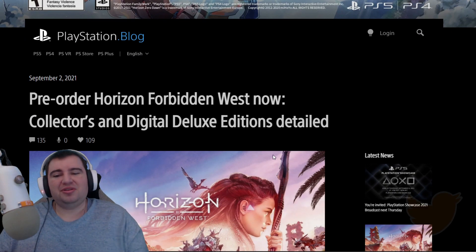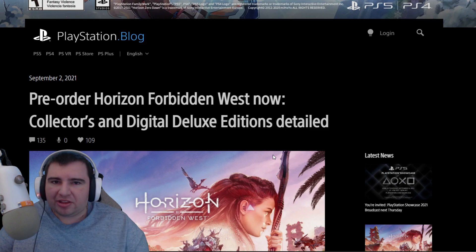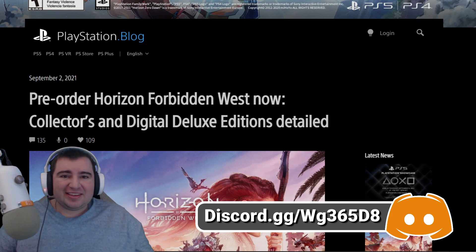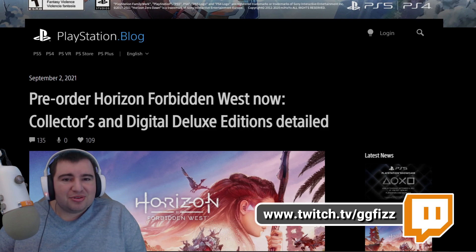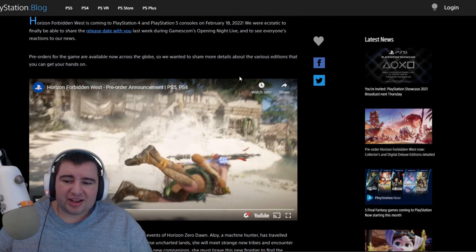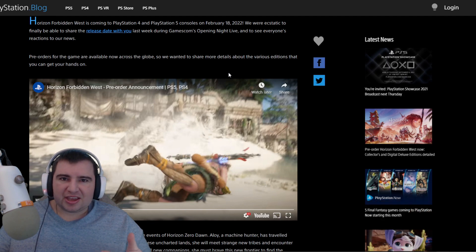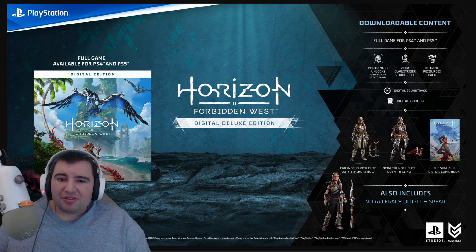I am super excited to go over the new Horizon Forbidden West digital goodies that we're going to be getting. Pre-orders have started now — link in the description down below if you want to take a look. I'll put timestamps as well for everything. We're gonna go over all the digital goods because I am gonna try and get this for PS5. The first one was absolutely incredible and amazing — the story was just so good. Today we're gonna go over the pre-orders. The pricing is a little bit confusing. I think they're starting at like $60 for just the standard PS4 version, because you can get this for PS4 and PS5. The standard PS5 is like $70 and then it goes up from there.